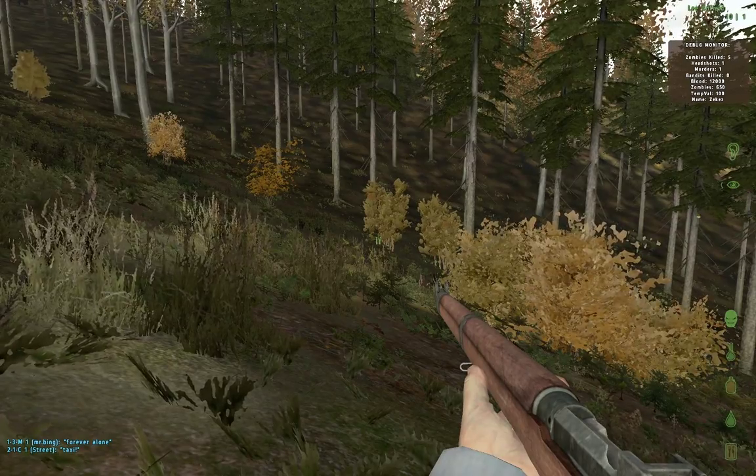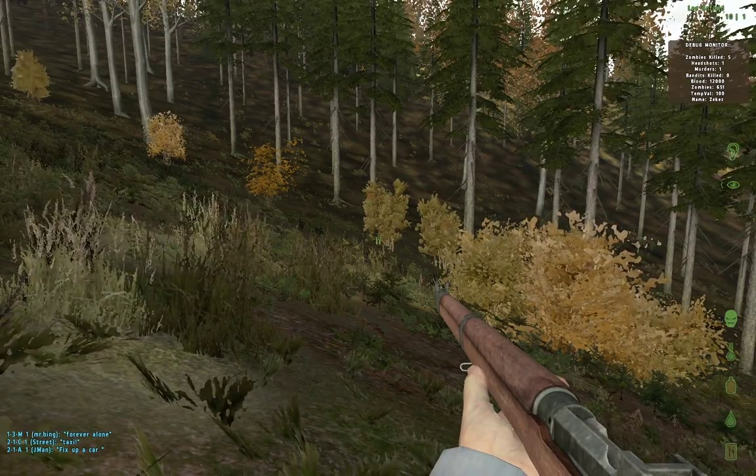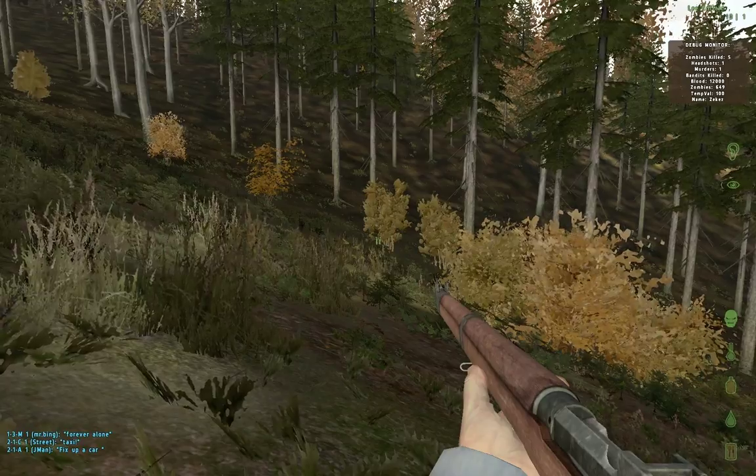The debug monitor, which you can't turn off, just shows some stats and stuff. The ear and the eye is how well zombies can hear and see you.